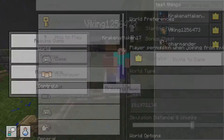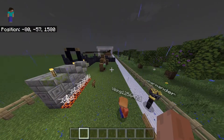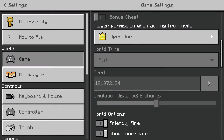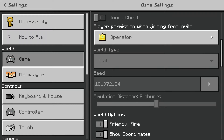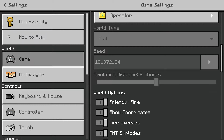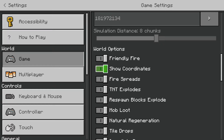If you select flat, it looks like this — a blank canvas. The other option is infinite, which is your normal Minecraft world with hills, valleys, biomes and stuff. For seed, if you click the little arrow next to where it says seed, it gives you a list of different preset seed options if you don't want a random world. Simulation distance: I recommend keeping this somewhere around six to eight chunks, depending on your device. If you're using a more powerful device you can go higher, but it's not recommended for a less powerful device.